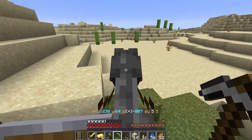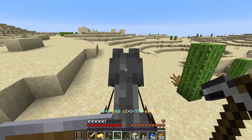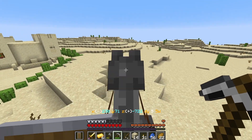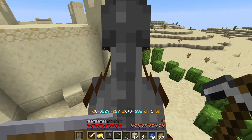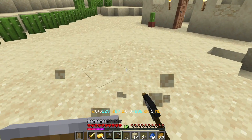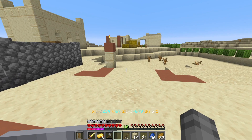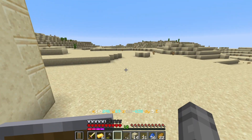I'm not gonna bother bringing the cat because it would have to get through the cactus barrier and I don't want to deal with that. I'm just gonna take a very brief look in this cave over here to see if there's any easy iron. Okay, I've got iron — I've got to come back for that. Back to my cacti.